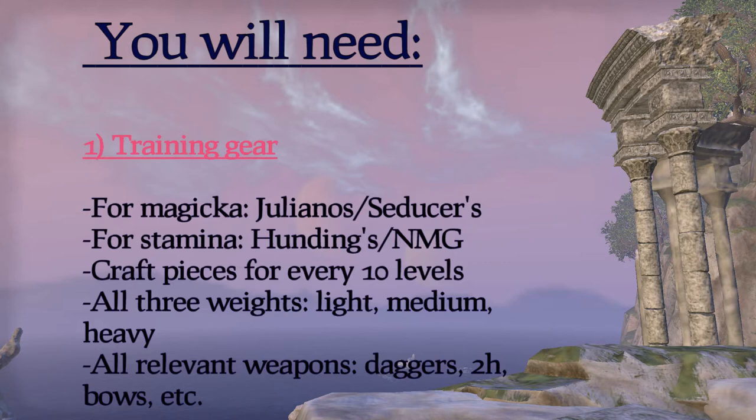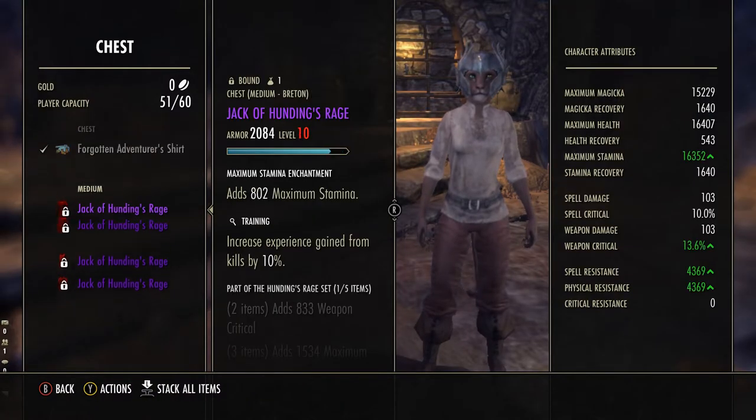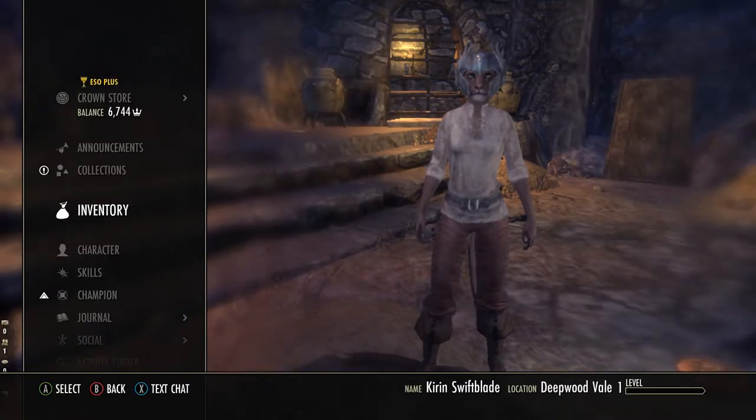For Magicka specs, Julianos and Seducers is a nice combination, and so is Hunding's and Nightmother's Gaze for stamina specs, but anything that offers sustain works because as a lowbie it's your biggest problem. Make sure to craft the pieces in all 3 different weights so you can level heavy, light, and medium armor simultaneously.